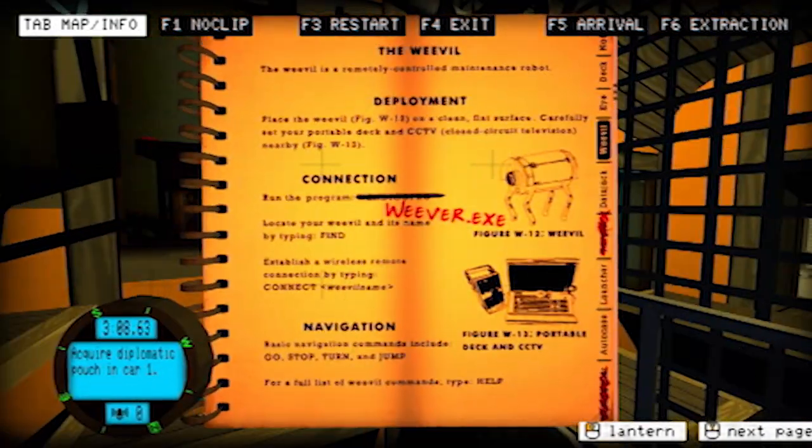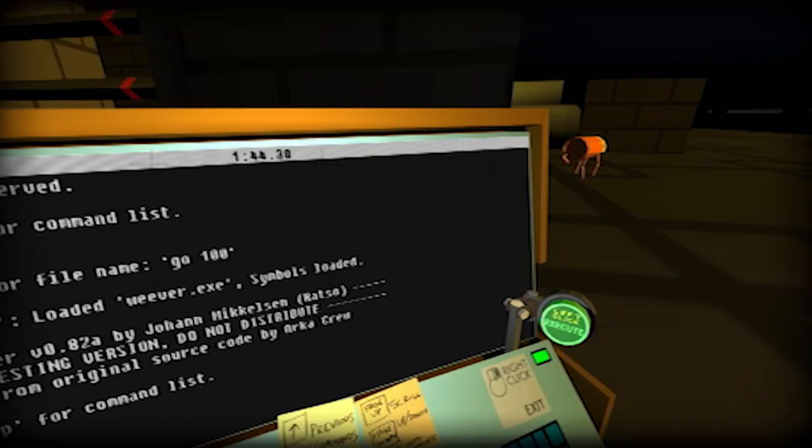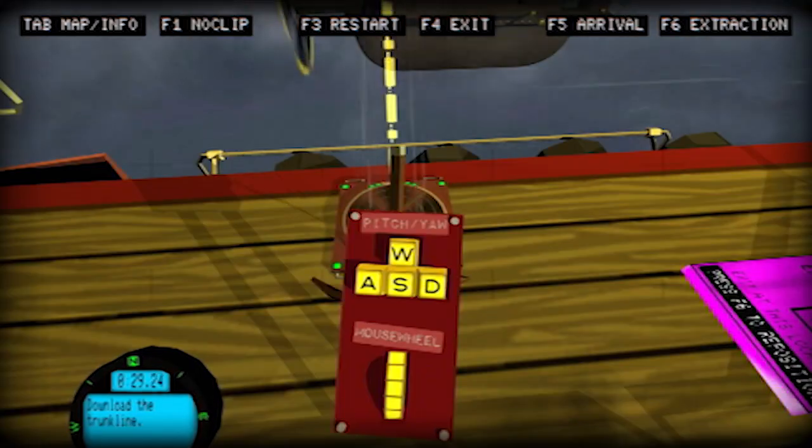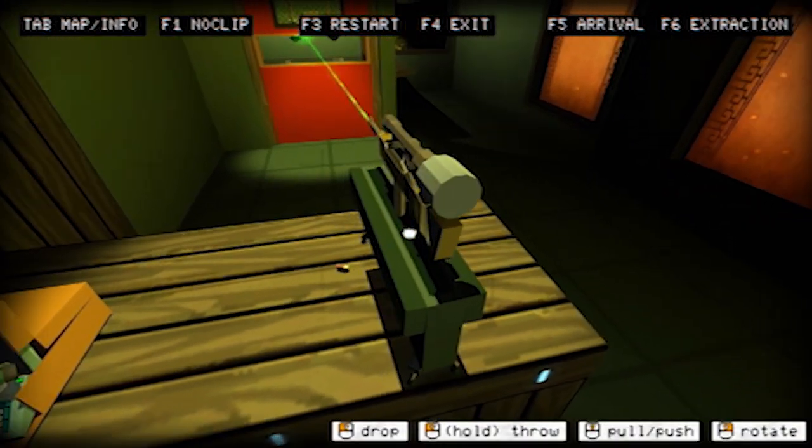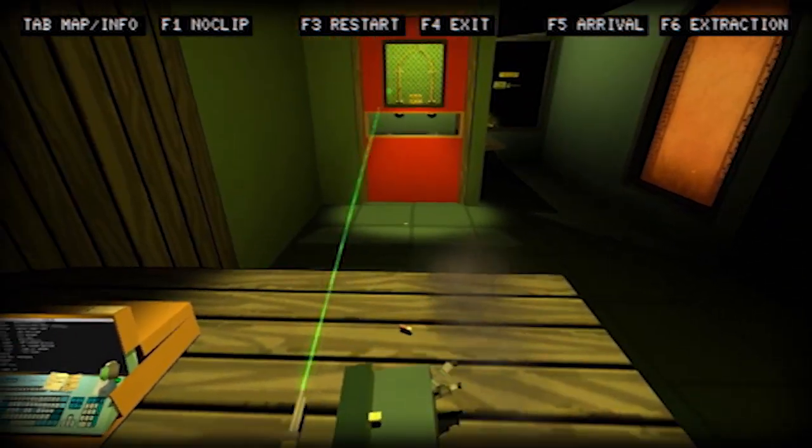The game isn't all typing commands to open doors. You also type commands to move an adorable little robot-like dog called a weevil. It's essentially a remote hacking tool, but most of those puzzles are pretty simple and enjoyable. There are also jump pads and a deployable suitcase gun, which you use to open doors mostly. A lot of the puzzles are just about opening doors, but it's fine.